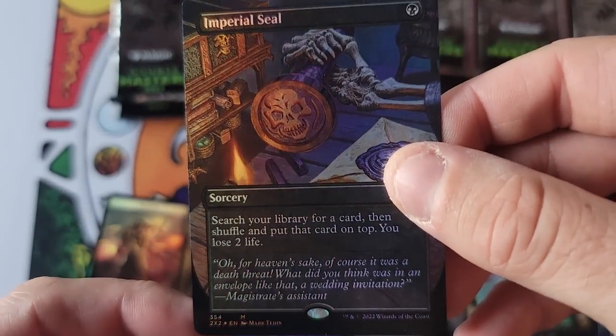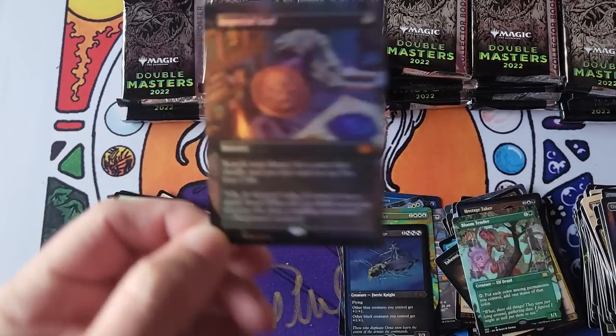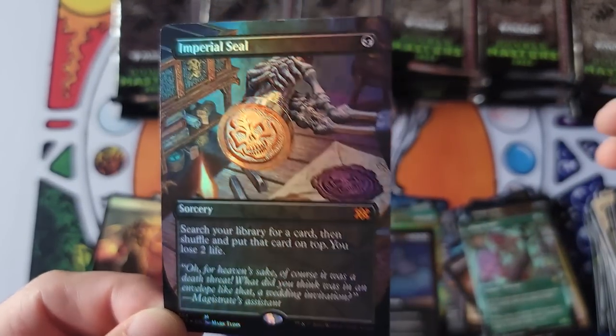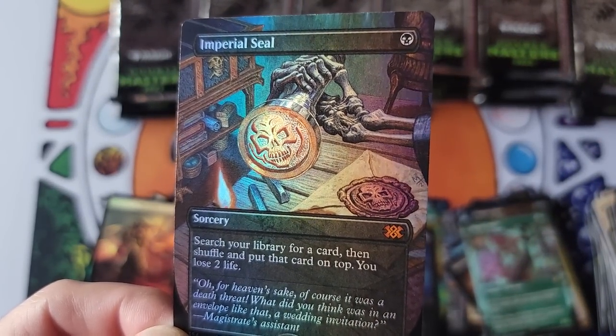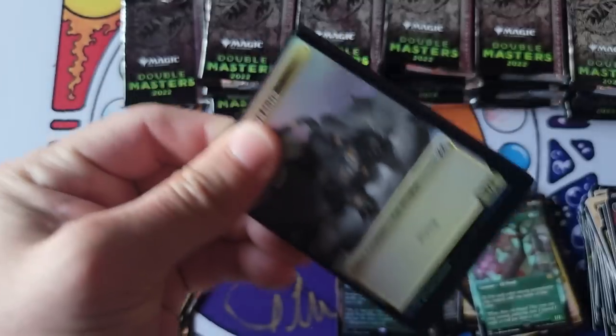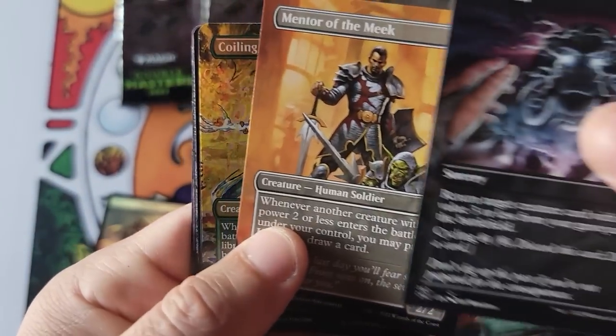Oh my God. Two packs into Box 3 — two Imperial Seals, both borderless, one foil, one non-foil. That looks so good. Double Imperial in box number three, folks. Goodness gracious.